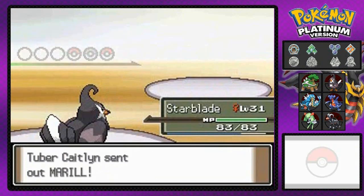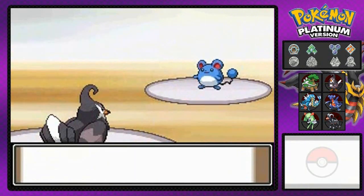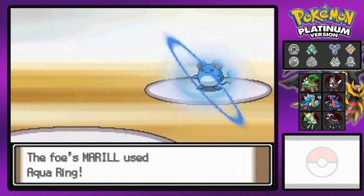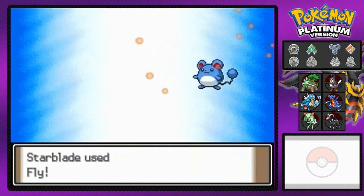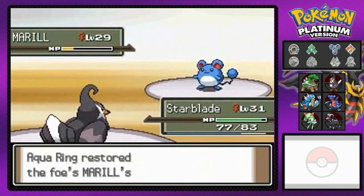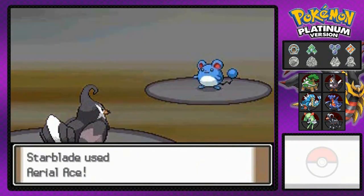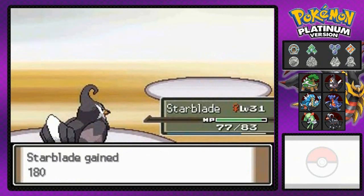She's coming out with Marill — the evolved form. Fly attack again — Starblade looking like a million bucks. There's Aqua Ring, and when a Water-type Pokemon uses Aqua Ring, especially in rain, it heals a little bit more HP. There's the Rollout we've been fearing, and Aqua Ring restores some HP. Luckily we're on the deck of the pool and not deep in water. Marill has been defeated!